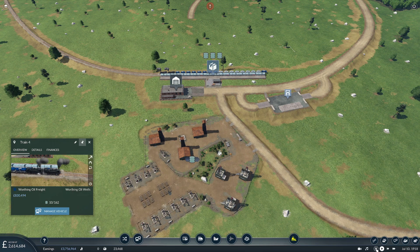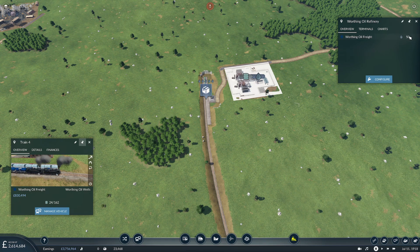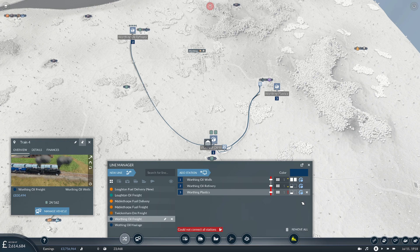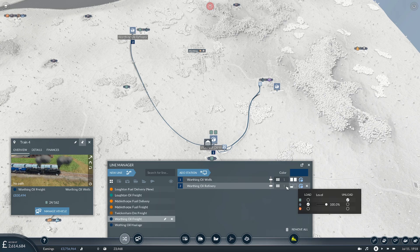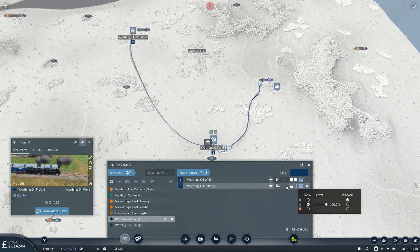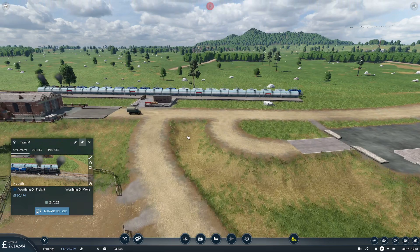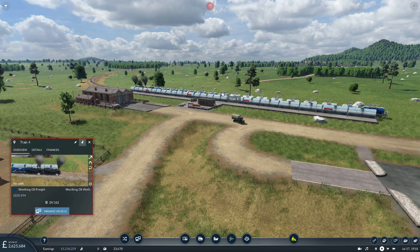Now where are you destined to go? I think it's all going to go to the plastics until we change that part of the line. Let's manage this line and delete the plastics leg — whether it will re-assign or vanish, let's see. Oh, it did pass it across — look at that! All right, that's excellent news. This is obviously not going to be enough line rate to meet the demand of our new train here.